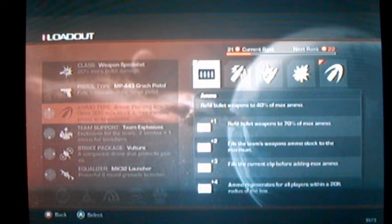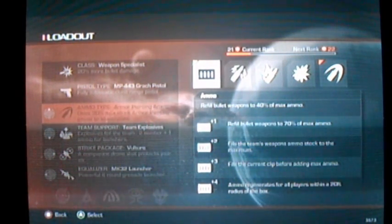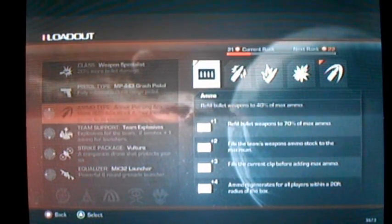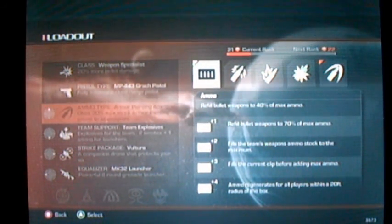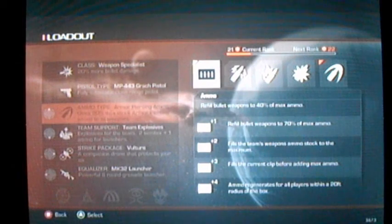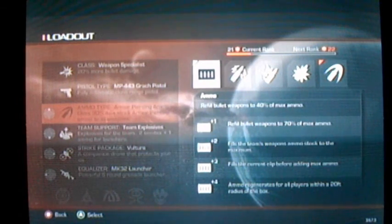You're going to want ammo, because that's how you're going to win. You're not going to go around knifing a rhino and beating the game. You're going to start out with basic ammo. You're not really going to want this, although it does come with some special stuff. Right off the bat, it refills bullet weapons to 70% at the first kill point, which is helpful, but it's not the special effect stuff.